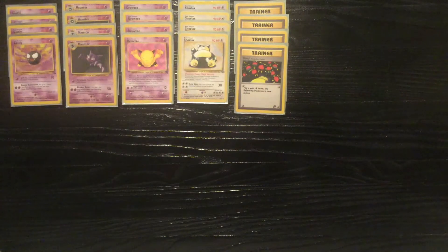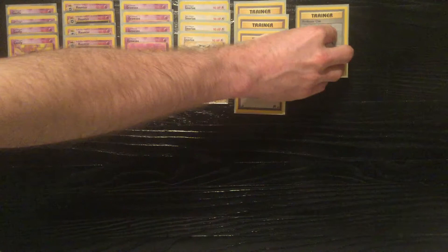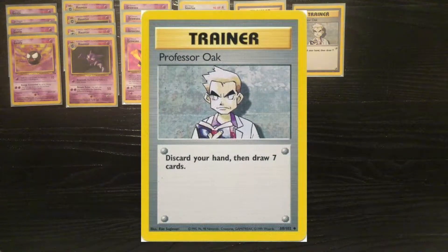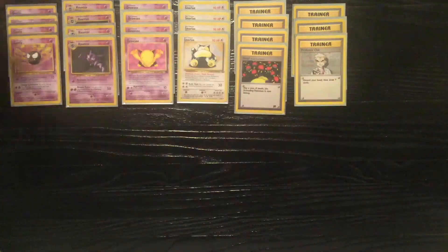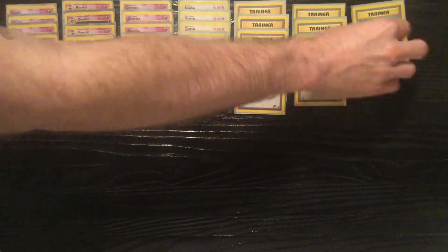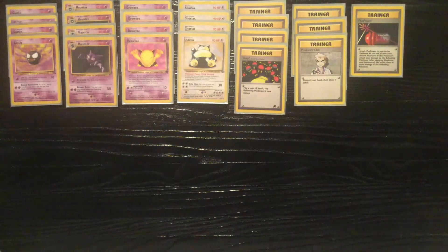This deck does run Double Colorless so you can get off the Body Slam even though it's not a great attack. And the Sleep Trainer card — or should I say SLEEP as it is pronounced by the title of the card. Professor Oak: I'll be running three of those just for draw power so that you can fill your hand up early game. Get those Drowsies on the bench. Get a couple Gastlys set up to evolve into Haunters.